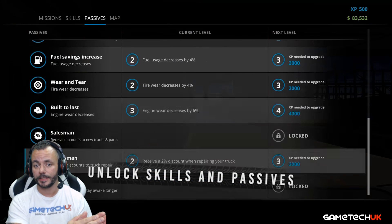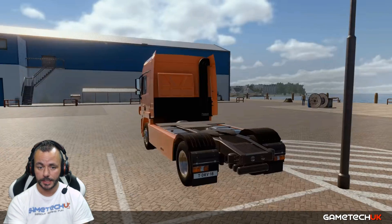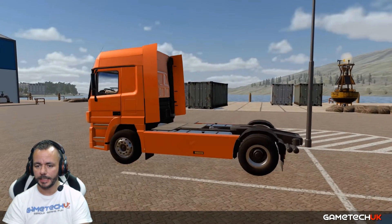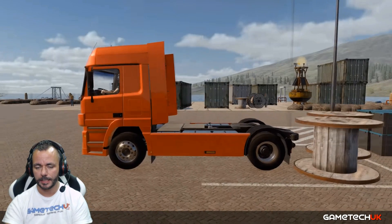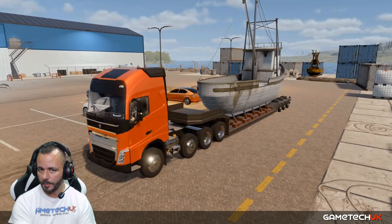Skills and passives — I'll put a link to a video at top right where in my last video I went through all of these, so if you want to know more about that, check that out. "Help the community grow" — this is interesting. Does that mean we can pick and choose where we work and what community we'll build up?